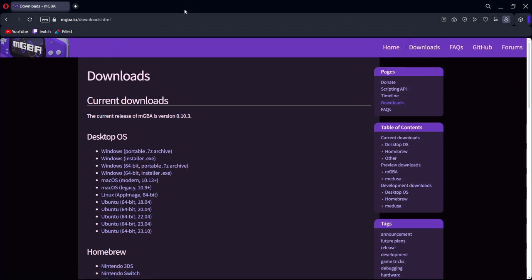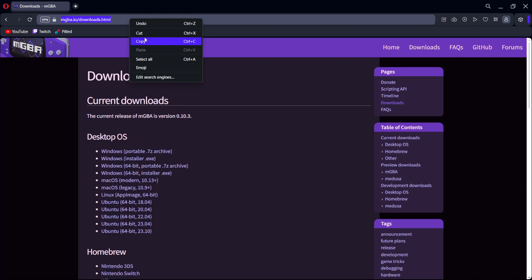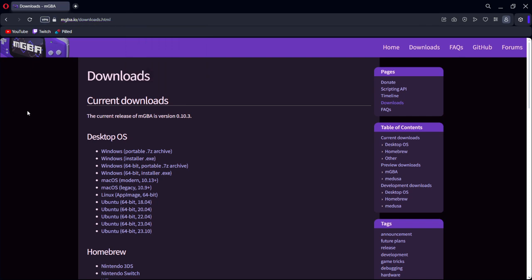This is the site I go to — I'll put all this stuff in the description. I always go to this version because I'm not trying to use the 64-bit. If you have a good enough PC or laptop, that one works too, but I use this one just to keep my storage low so I have enough space for everything. And you don't have to worry about paying for anything here — it's pretty dope.